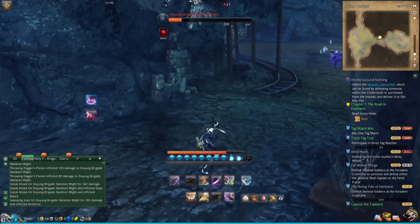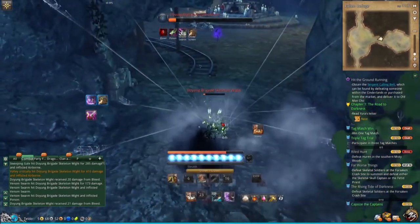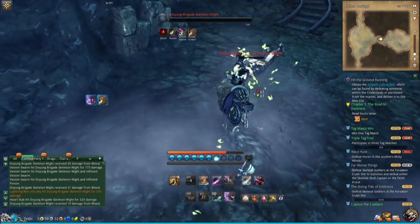Oftentimes you can just get another full combo like this if they don't have any escape. And here we go — I web him again, drop my poison or my smoke, and I can just finish him off.